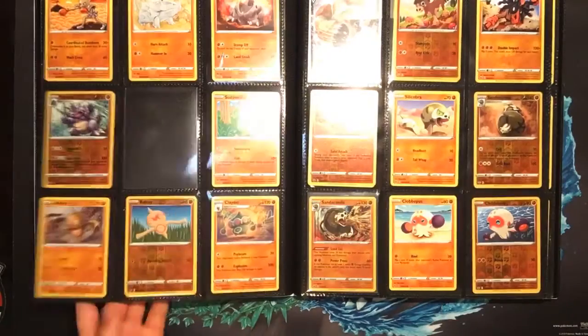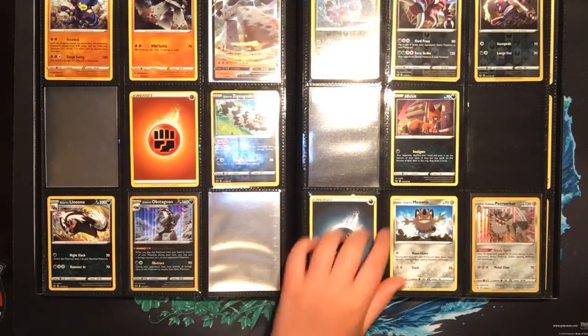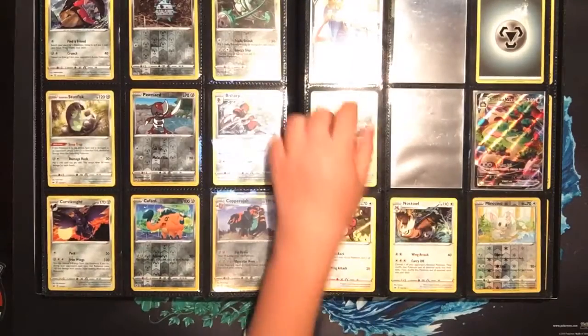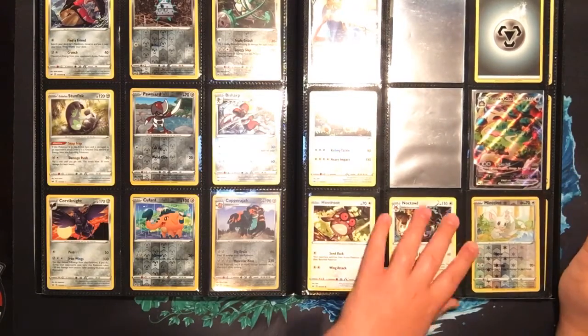Moving through the dark and fighting types, we have Raven DD V, Regiroc V, and Stonjourner V - missing the V-Max - and missing the Sableye V. I have the Zacian V but I am missing the Zamazenta V and the Snorlax V. I do have the Snorlax V-Max right there.